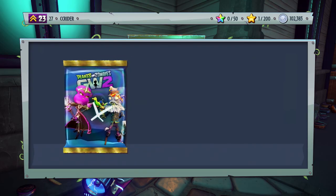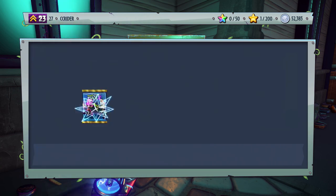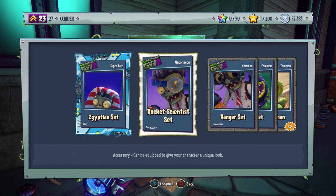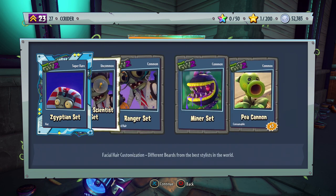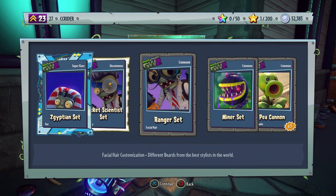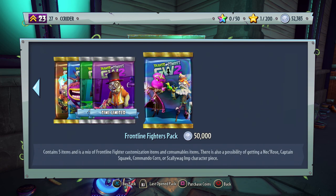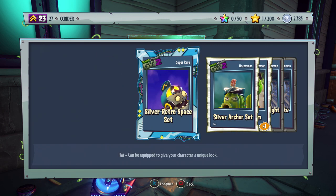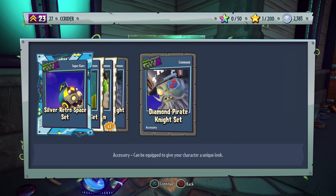Down to the final two packs — either Captain Squawk or Necros could finish it here. Second-to-last pack: Egyptian set (super rare), Rocket Scientist set, Ranger set, Miner set, and Peacannon — no sticker. Final pack: Silver Retro Space set, Silver Archer set, Goop Shroom, Gem Pirate Knight, and Diamond Pirate Knight set — no sticker. So close but didn't complete the characters today. We'll be opening a pack or two in future episodes; we still have two legendary characters to show off very soon.